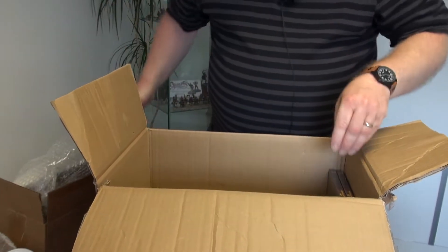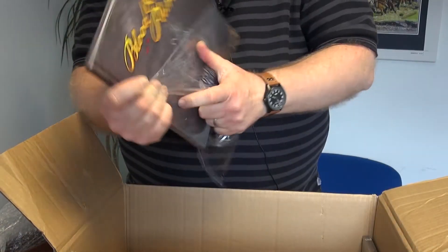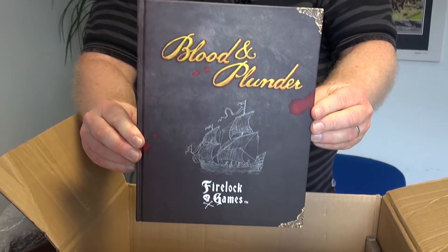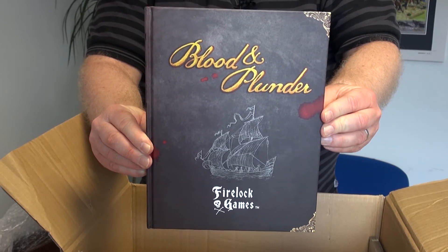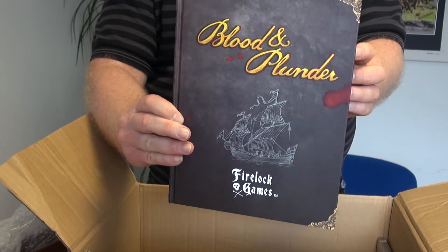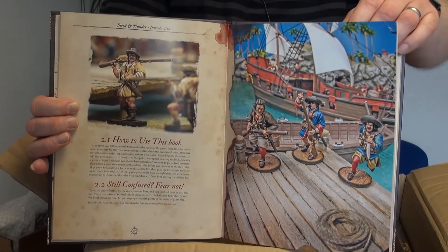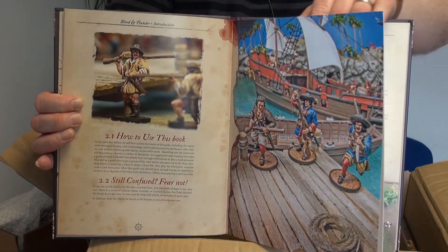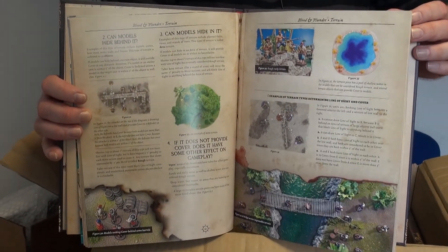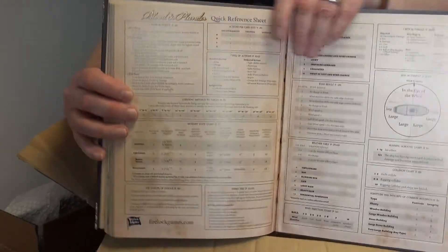So of course what's this all about? Well it's all about these — the Blood and Plunder rules. Blood and Plunder is a 28mm historical miniatures game set during the age of piracy. Here's the actual rulebook — a quick look inside gives us all sorts of interesting information to do with the rules and piracy in general, taking us through all the different aspects. And of course we can have a proper look at this later.